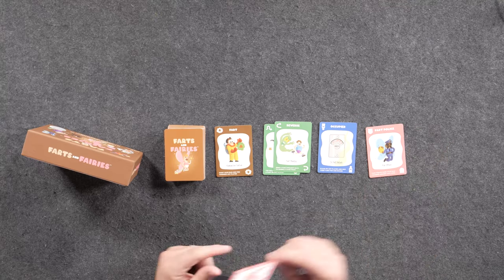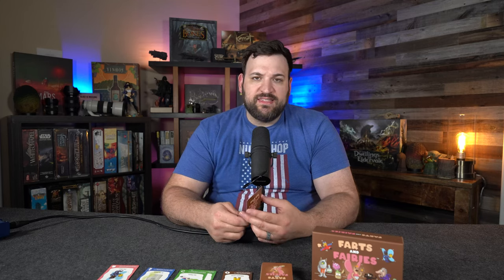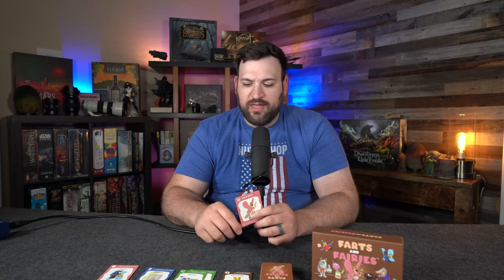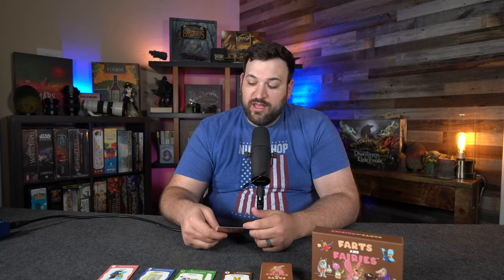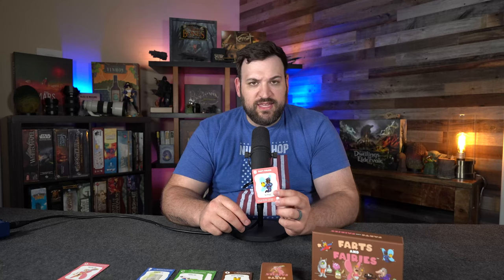Then you have the pink cards. There are two types. You have Fairy Dust, which is one of the most powerful cards in the game — it counts as a five-point fart card, and it can also copy the text of any other card in the game. So if you want it to be a reverse card or a fart card, it can be. Literally this can be any card you want.